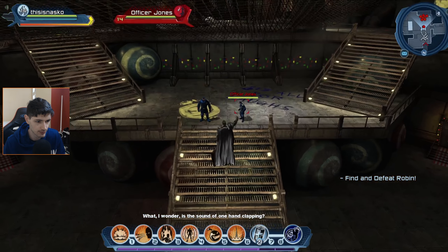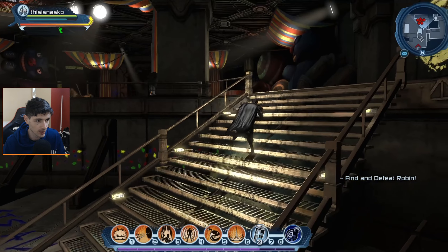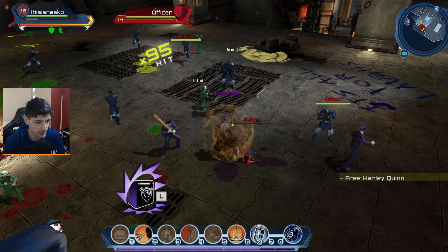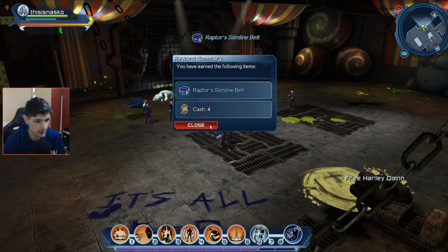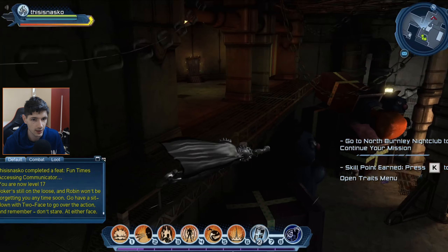We've got these semi-bosses — I don't know if semi-boss is the right term, but basically they are the guys before the boss, kinda like a mini-boss. And he is down. Let me get the belt — that's a good upgrade. And we are level 17. Let's get out of here. Where's the exit? Oh, it was right in front of me.